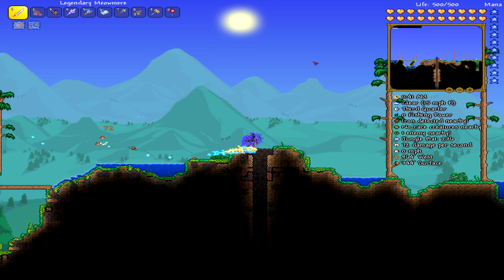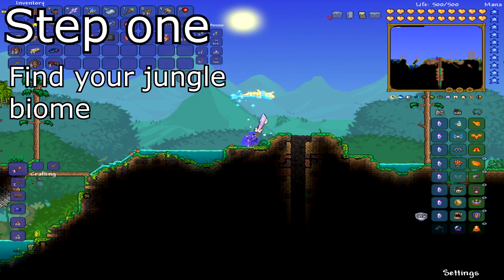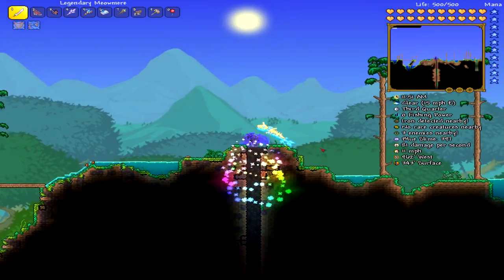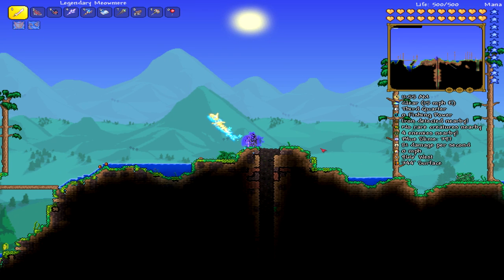The first thing you're going to need to do is find your jungle, which I am in right now. As you guys can see, it's right here — just chilling here, and I have a hole right here. After that, you're going to want to get Turtle Shells.